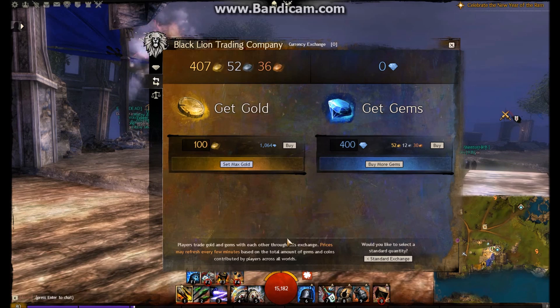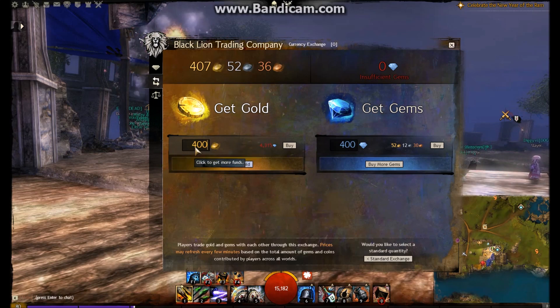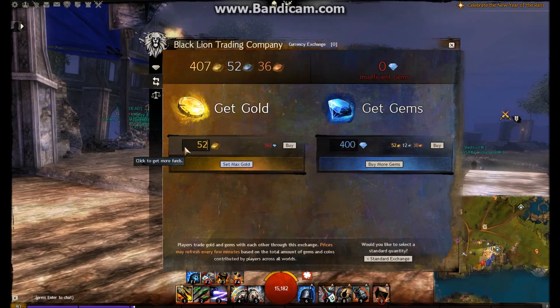There is, however, a hidden transaction cost. By buying gems — say 400 gems cost me 50 gold — you'd think 400 gems would get you 50 gold back. But if you look at the difference, there is a 160-gem difference between the transactions. If you've got gold and want gems it's 400, but to get the equivalent back it's going to cost you significantly more gems. I'd say that's around 20% difference that you actually lose.